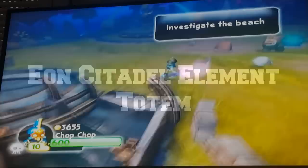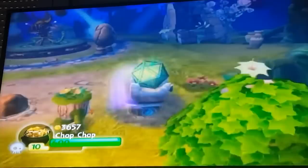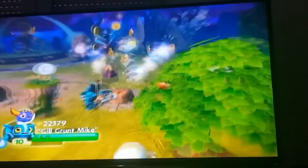There is an elemental totem near one of the apple trees in the SSA hub world. You need a Skylander of each element to get all the gold from this totem — shatter each block with the correct element and you earn the gold. The final prize can only be earned once per save file. Notably, the gold dropped by this totem is only ever seen in the hub world and never appears in any other level.